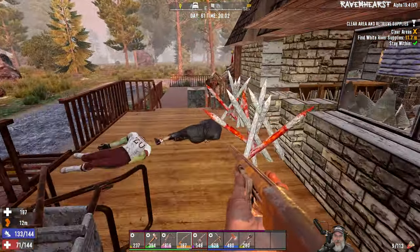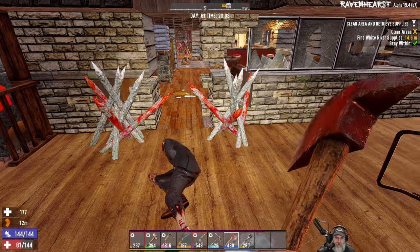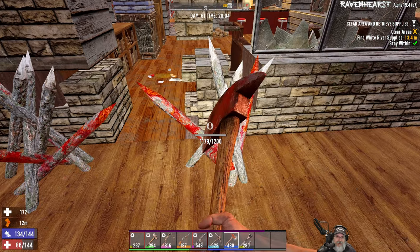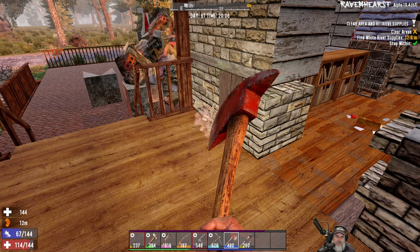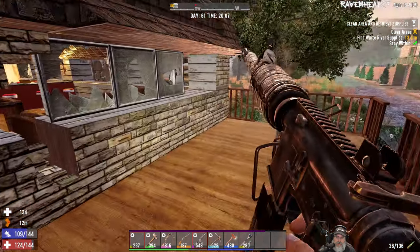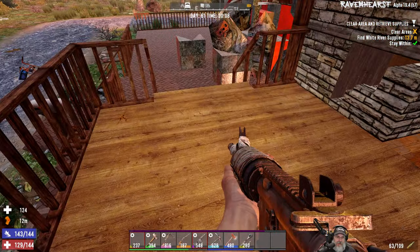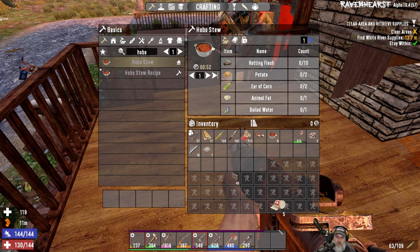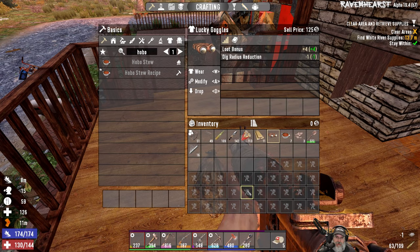That was tactical, man — the outside zombies were distracting me so the inside zombies could get me. Bastards. Let's get rid of these so we don't hurt ourselves on them. Let's make sure everything's reloaded. Our assault rifle saved our bacon on that deal. Let's go ahead and eat because we need to, and that'll actually help us a little bit with healing back up.